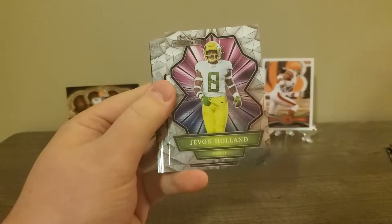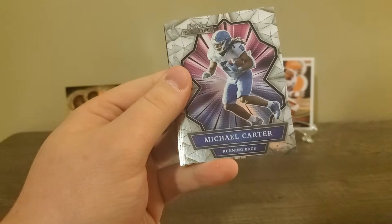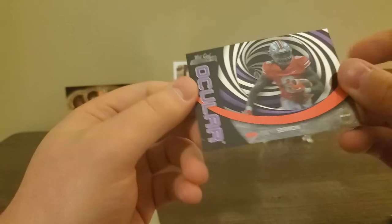Oh, these are kind of cool looking. Not too bad. Javon Holland, Robert Rochelle, Trey Mason, Michael Carter, Hunter Long, Maury Rogers, Eli Mitchell, and an insert of Trey Sermon - Ocular. Not too bad there.